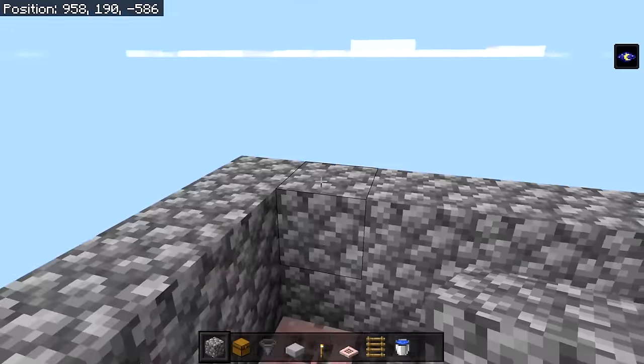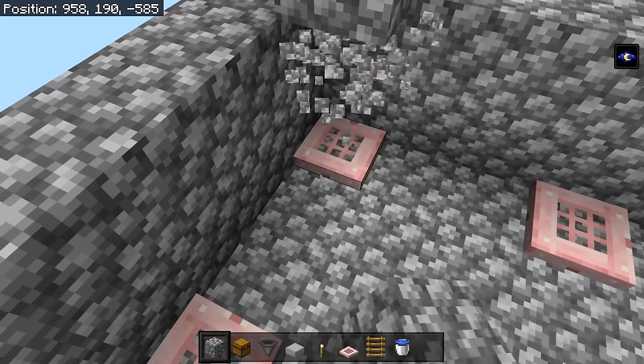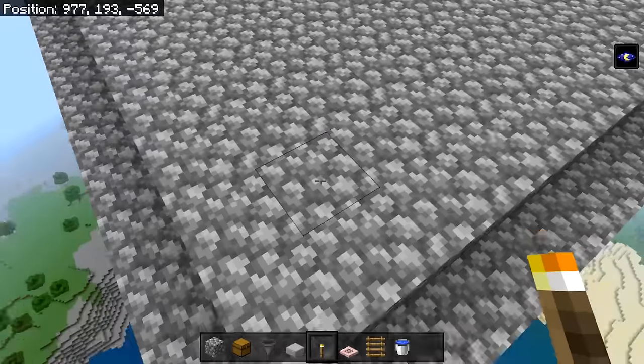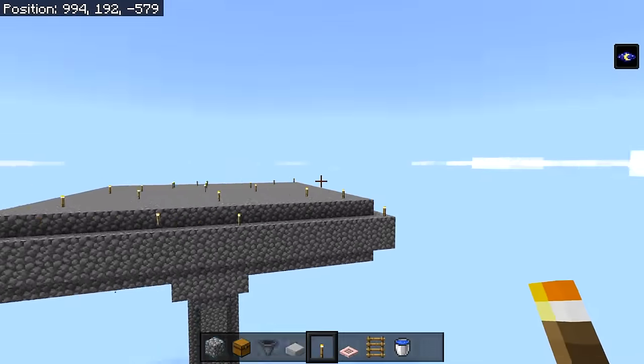Once we're done placing the trapdoors, build the roof by placing a temporary block right here, going up by one more block, and then breaking the temporary block. Then just fill this in all the way. Once you're done, grab some torches and place them across the top, making sure there are no dark spots.